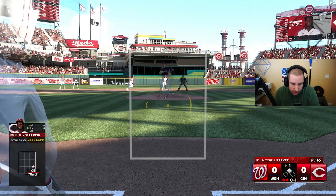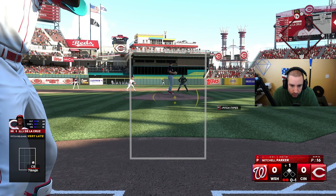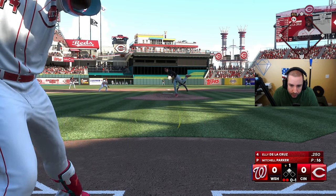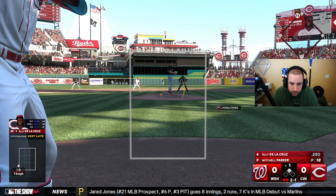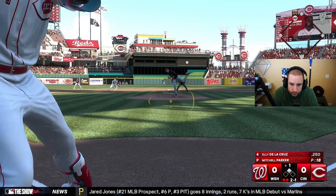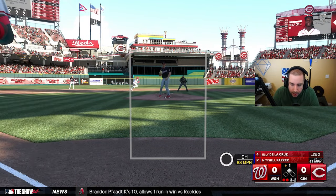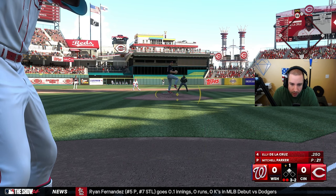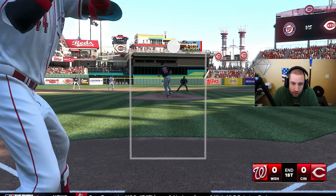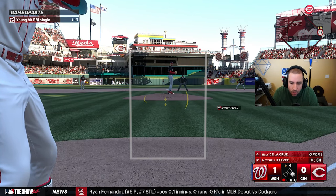Game number two — Elly De La Cruz first at-bat. He takes strike one on a curveball on the outside part of the plate, then ball one inside, one and one. He hits one down the line just foul — three and two, runner in scoring position, two out, bottom of the first. On the check swing he went around — we strike out with Elly De La Cruz. Now down by one, bottom of the fourth.